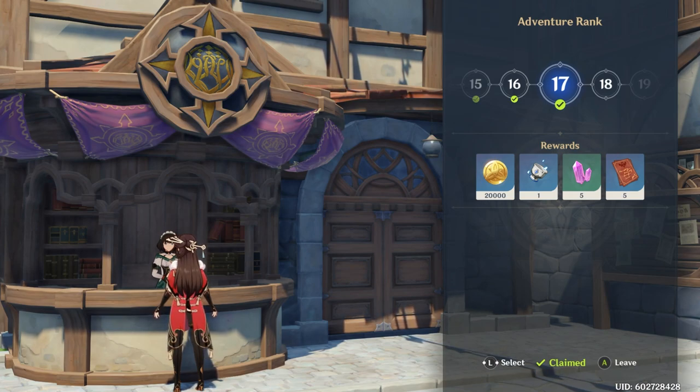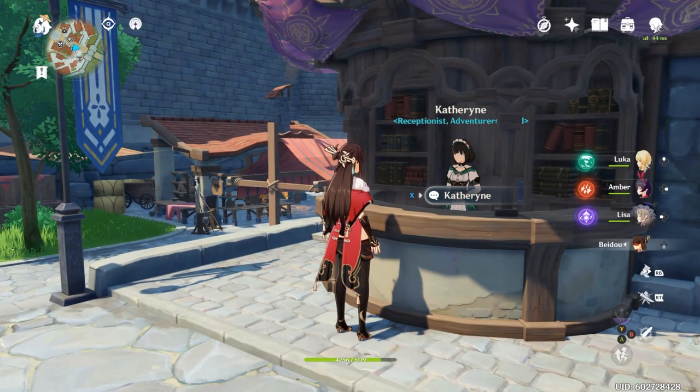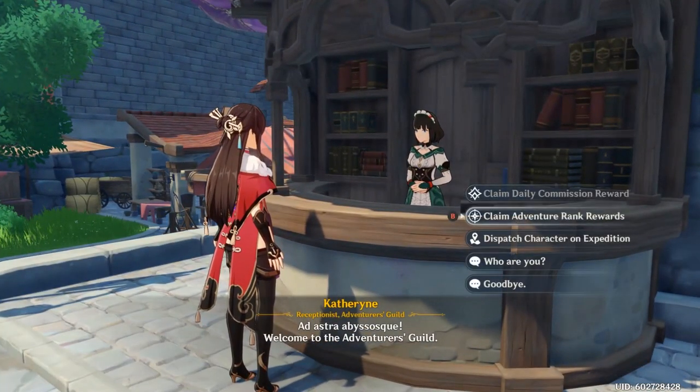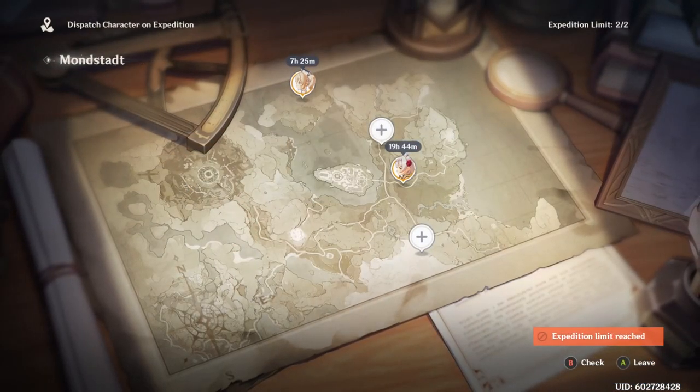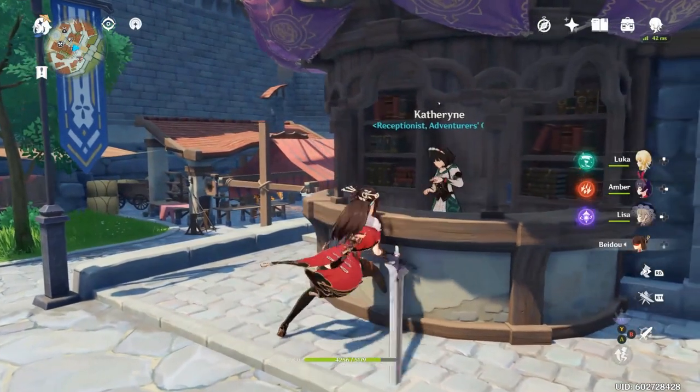The reason you want to be doing this daily outside your Primogem farm is because it rewards you with Adventure Rank EXP, which increases your Adventure Rank. Furthermore, as you progress through the game, you'll also unlock the ability to dispatch your characters on different expeditions. You can set the time you want them to spend working.